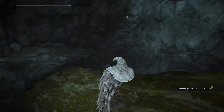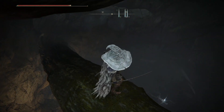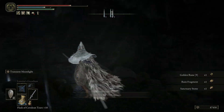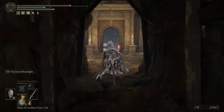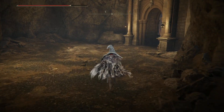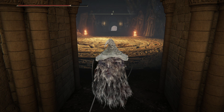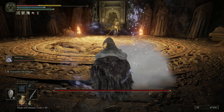Smithing Stone 5. That's just too crazy. Let's double check we've got everything we want — boss drops yeah, we've got a Somber Smithing rune arc, strength stones, Stonesword Key. Miner's Bell Bearing — we're good.